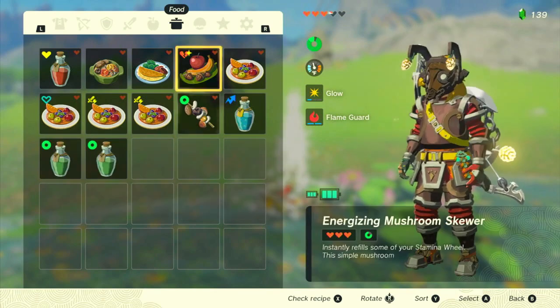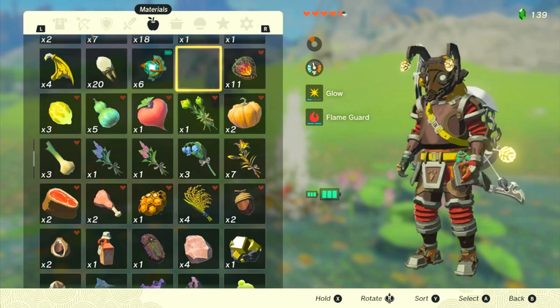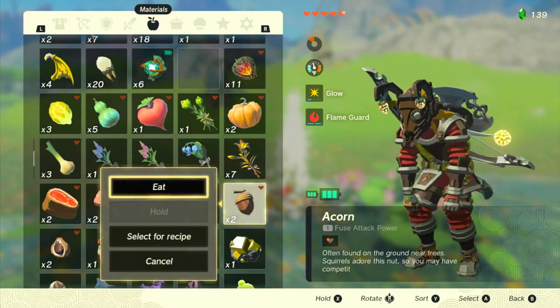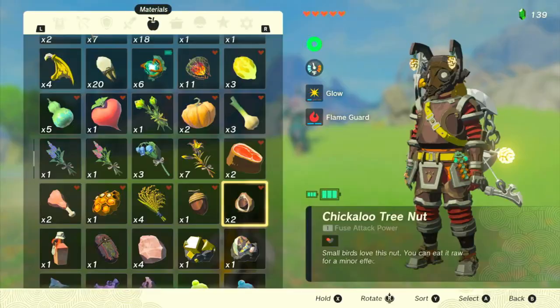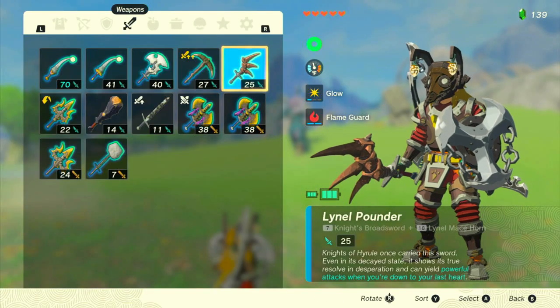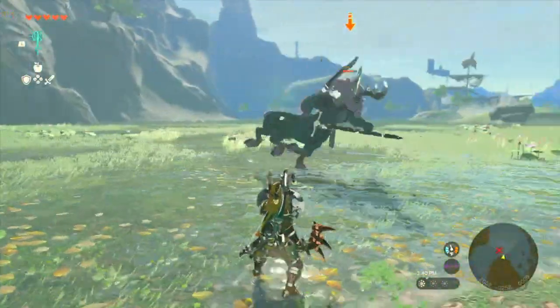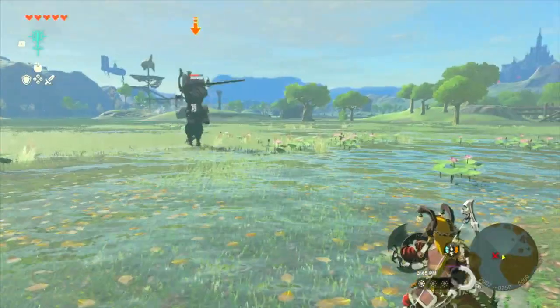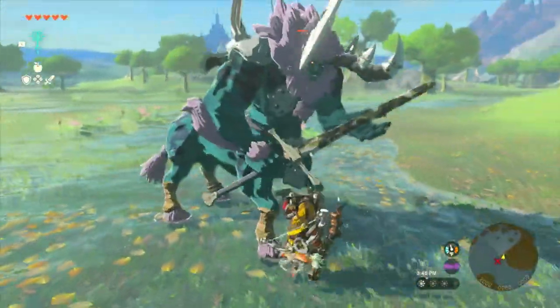Or I can just heal after that, but that's basically just wasting food. Yeah, I guess we can use that. But this is one of those blue Lynels so they're easy to beat.